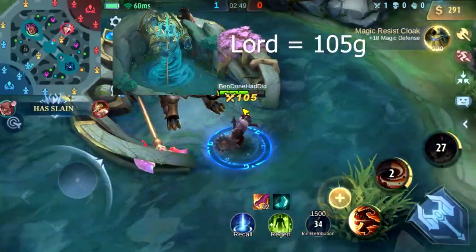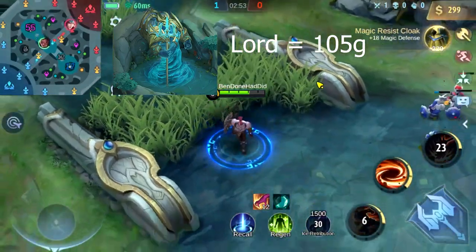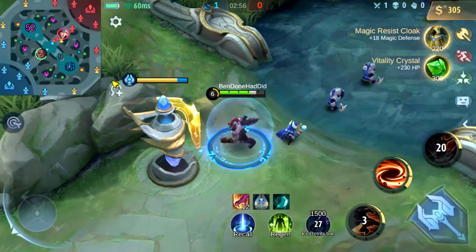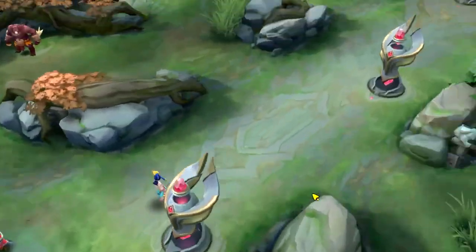Lord off the rip is going to be worth 105 gold. This isn't a custom game, so it may be worth a little bit more over time, as all jungle gold increases over time — so do minions. But right off the top, that's 105 gold.